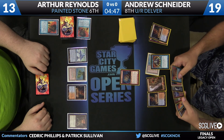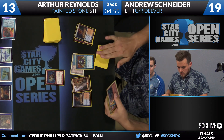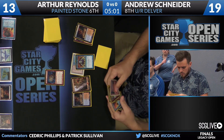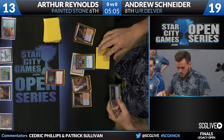Andrew can put back a Land and one of his redundant blue cards, keep a bunch of Bolts in hand, and potentially end this game very quickly. Price of Progress is going to deal at least four here as well. I'd just get rid of one of the blue cards since you still have Force of Will backup, and all the Red spells are so good here.